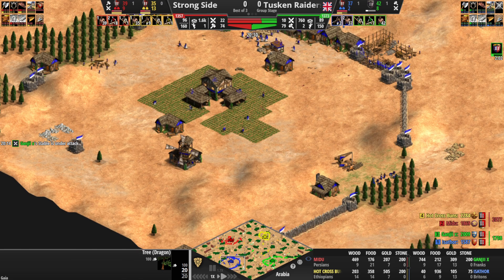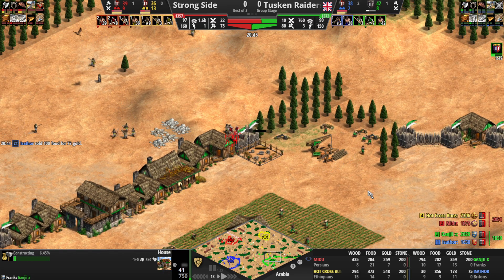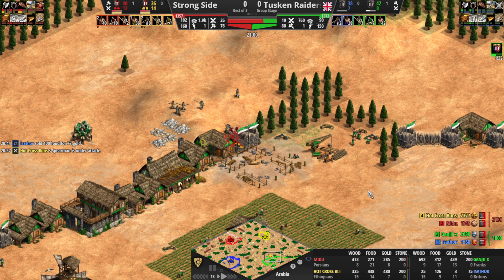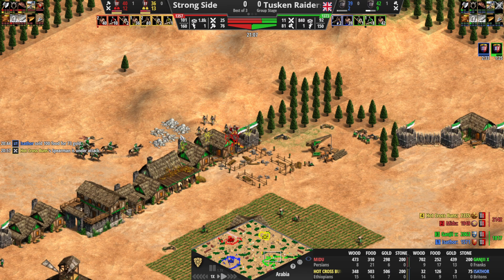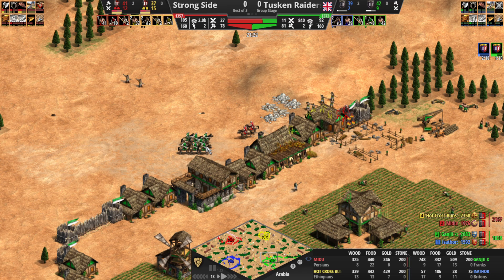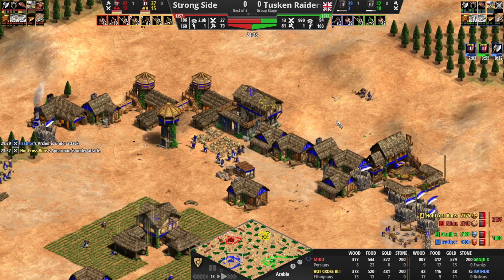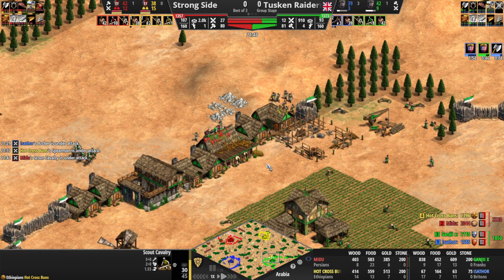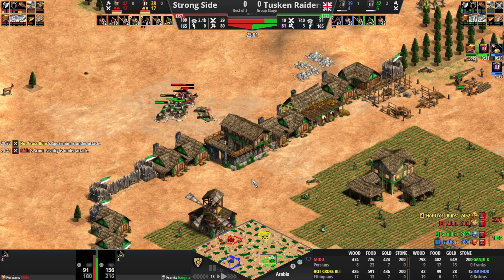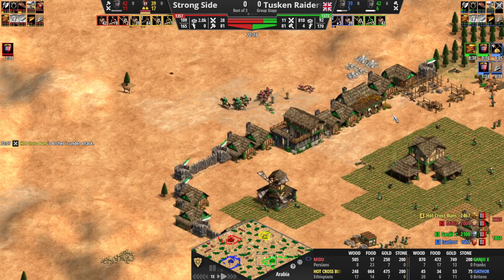Green has clicked Castle Age. Isathor floating a lot of food at the moment, but being off gold means he hasn't been able to click up yet. Strong Side with a 12 military unit advantage. They're going to get in here — that house goes down. Green waiting for the right moment to jump. There is a spear in the mix — two spears in the mix. These spears are actually crucial for Hot Cross Buns here. Those green scouts could be a problem otherwise. I think they have more than enough to deal with green. Blue's archers are going to have to come over here. Blue being harassed. Hot Cross Buns playing an awesome game. Both Tusken Raiders have clicked up at this point, but they only have four archers in the field, so they get to Castle Age but won't have enough archers to convert to crossbow.